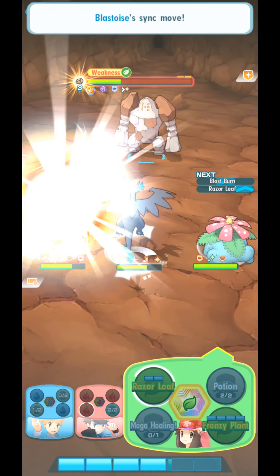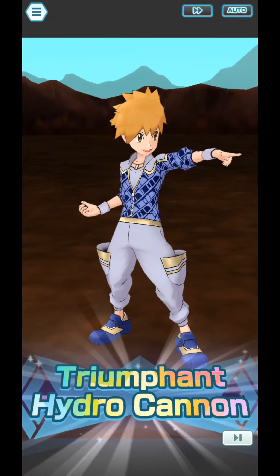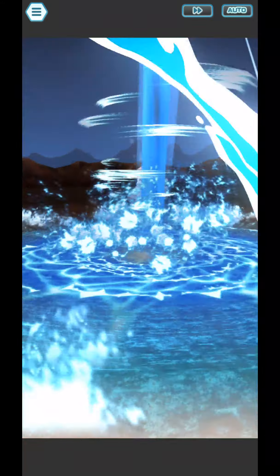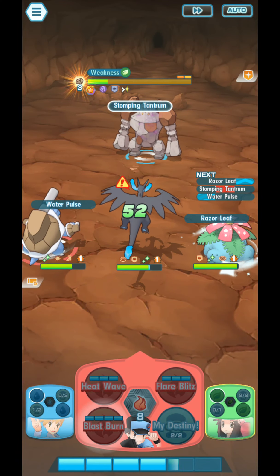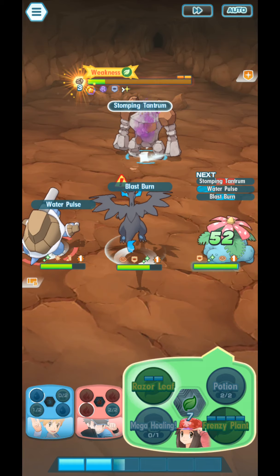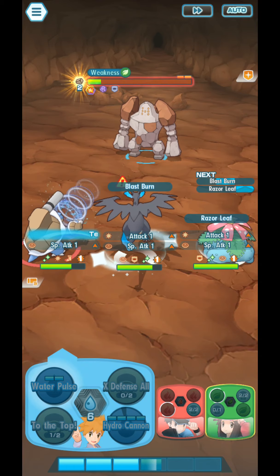Critical Hit Defense. Now, everyone has Safety Net, meaning we have Endure status on everyone. Take note that Endure doesn't work with Sync moves though. So only normal moves from the opponent that manage to take us down to 0 HP — we will be able to tank those.